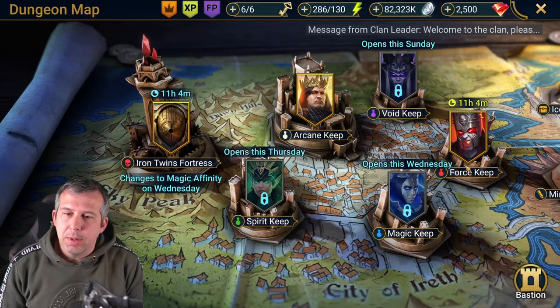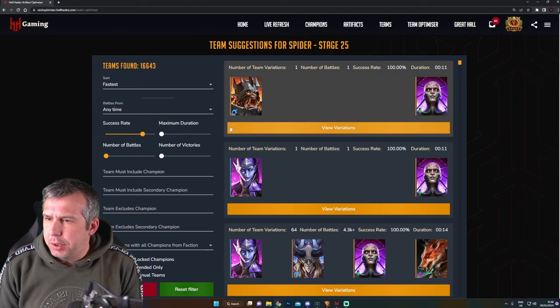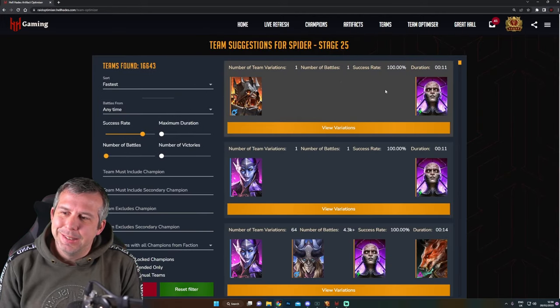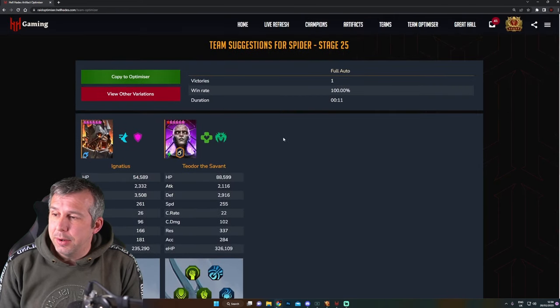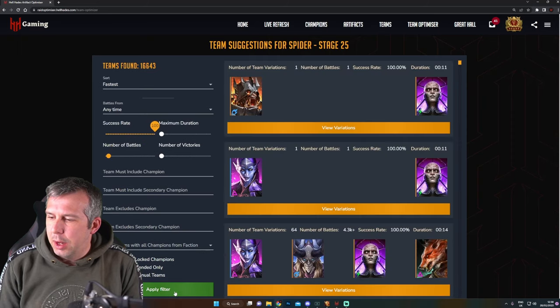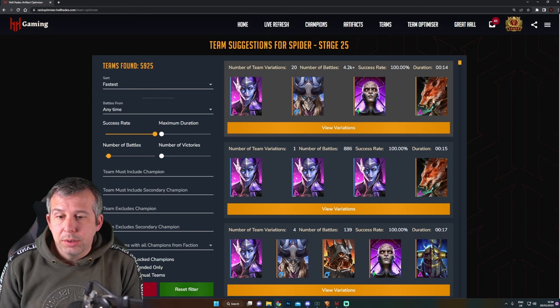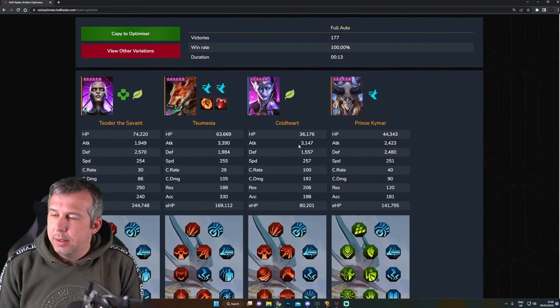The last thing I'm going to do is rebuild my Spider team to include Teodor. In the optimizer, I say give me your fastest team. It looks like we've got Teodor and Ignatius with an 11-second farm, but that's only a one-run fight, so there are no refresh accessories - I don't know if that's even viable. Let's see something with a number of runs and 100% success rate. My team right now is this squad but without Teodor, so I'm going to try and build this one in.